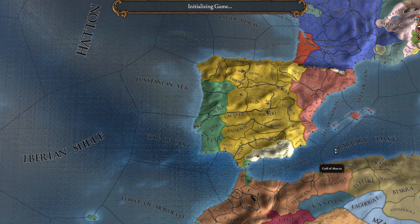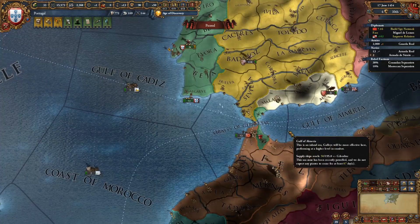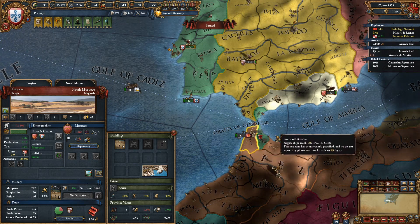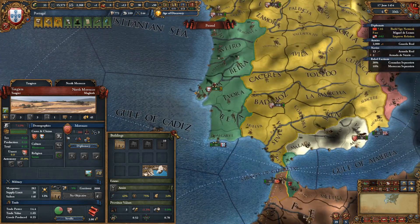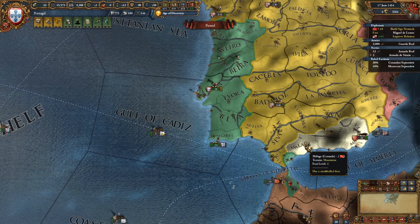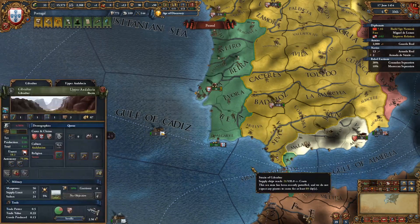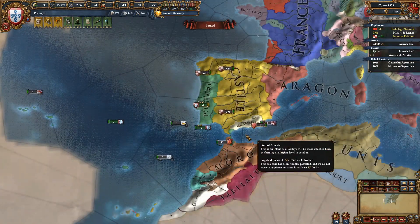In the last session we had a war with Morocco and it didn't go very well. We got trolled hard by a rebel stack that popped up while we were sieging Tangiers. We retreated into Kuta, could not cross the Strait of Gibraltar, and got stack wiped — our full force limit of 18,000 troops. We tried to let Castile hard carry us through the war, managed to get a really good separate peace with Granada giving us over 50 power projection, and this one province, Gibraltar, so we controlled the Strait. But I was hoping to take much more land from Morocco.